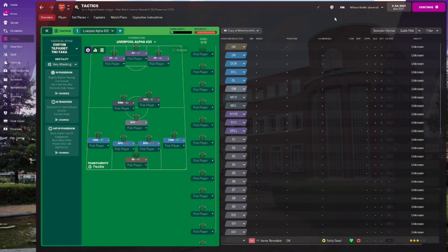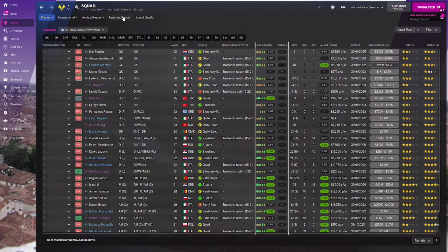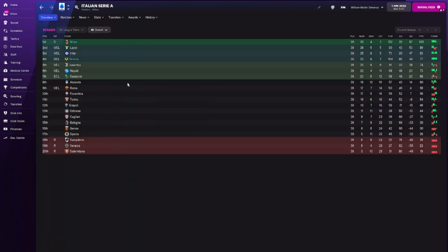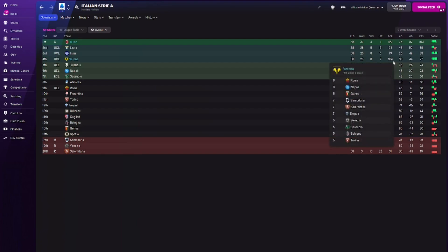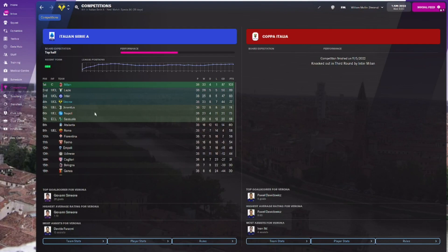I'll quickly holiday the season and see you back at the end for the results of all six teams. We're back at the end of the season. Starting with Verona — they were predicted to finish 11th, but Verona finished first, scoring 104 goals, conceding 60, goal difference of 44. That is an awesome season for Verona — they're in the Champions League!